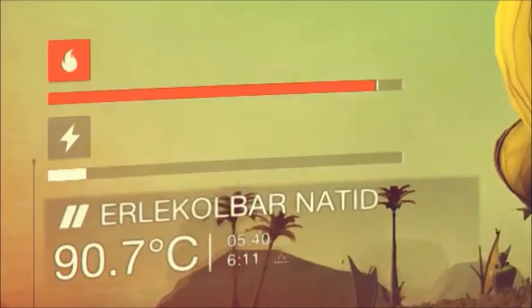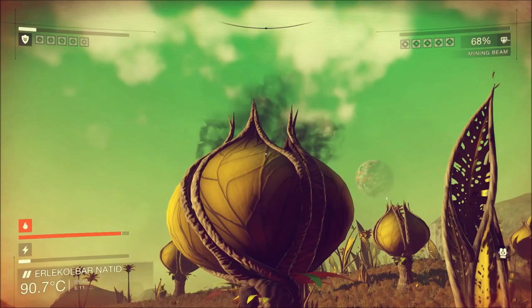The first is the heat protection level within your suit, and the second I'm not a hundred percent on, but I would believe this is your powered protection — possibly for protection against electricity or lightning, by the symbol displayed. But my belief is this is just your powered level of basic protection.